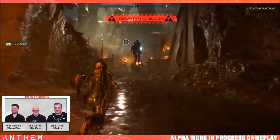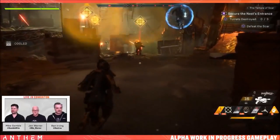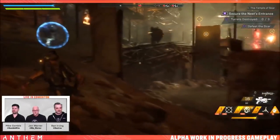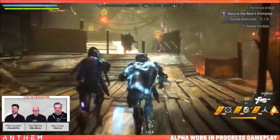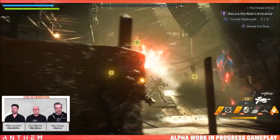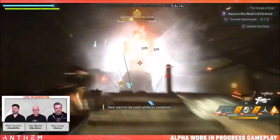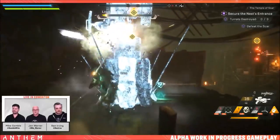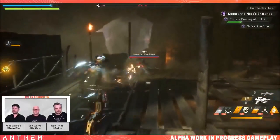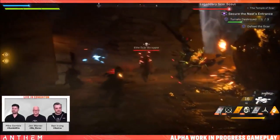There are three types of technique gear for this javelin: assault systems, strike systems, and support systems. Much like the ranger and the storm, the interceptor is also capable of wielding every weapon type except heavy weapons, which can exclusively only be used by the thick boy colossus. Always outnumbered, never outbladed would probably be a more fitting description — the interceptor is defensively the weakest of the four.